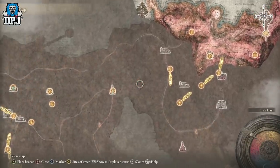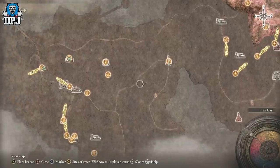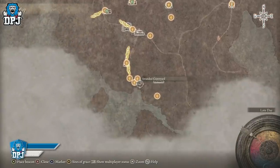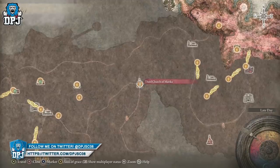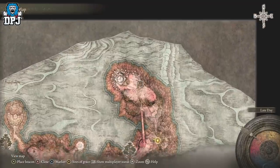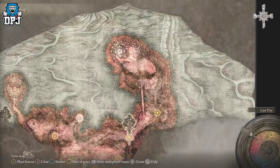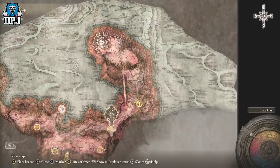Or you can travel to this point here — the Third Church of Marika. It's not too far from the start. You just run up here and then you can get a portal that takes you to this spot, and then you run down to here. There's a dragon on the bridge there which you may want to avoid, but you can come down this way.